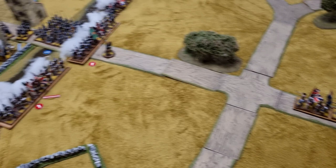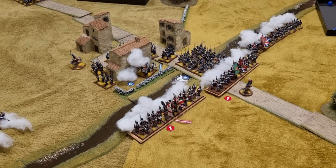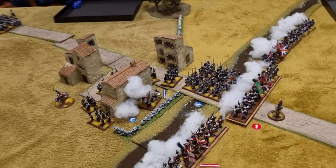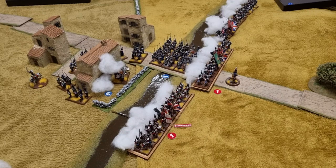The fight for the village is getting really close — this is one of the best games we've had on the channel. Maybe it's because I get to watch and enjoy rather than lose terribly! The disordered marker comes off the French at the end of their turn. We're not going to start rolling for the cavalry yet — General Wellesley is going to keep them back for now. Let's see how the British do in turn five.